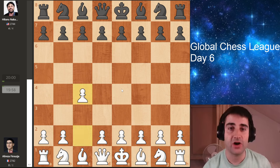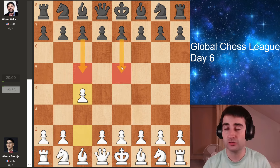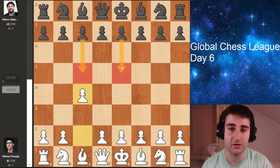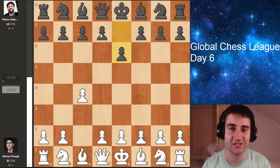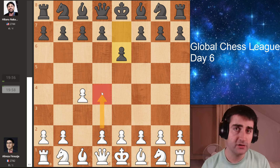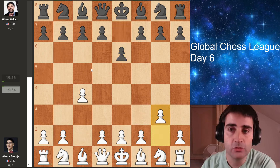Here black has a lot of options. For example, you can play c5, the symmetrical English, or e5, which turns the game into a bit of a reverse Sicilian. Or the move that Hikaru chooses, e6, aiming to go for a very solid setup with pawn to d5. Now here we can go d4, back into d4 territory, but Firouzja plays the move g3.